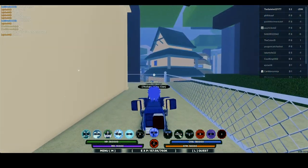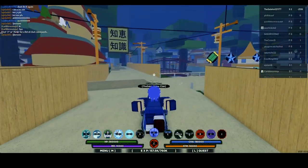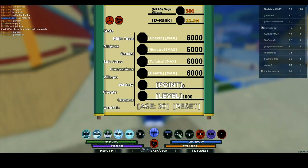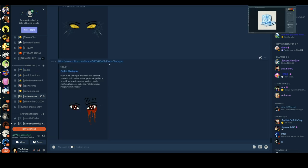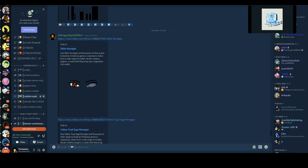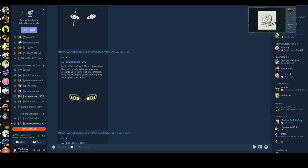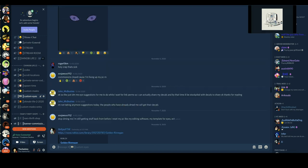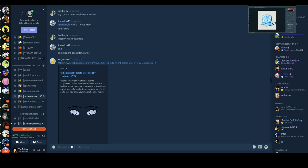This video is for y'all. If you haven't joined my Discord, join it — click the first link in the description. Once you join, go to the Shinobi Life 2 category and you'll see a channel called custom eyes. In that channel you can find a lot of different, dope custom eyes. I'm going to give you guys a glimpse of what kind of custom eyes we have and how many — just check them out.